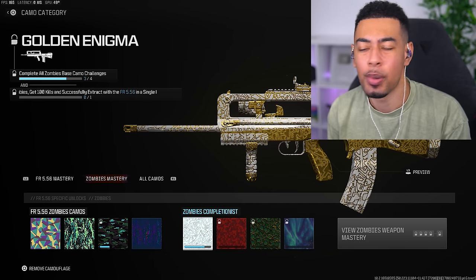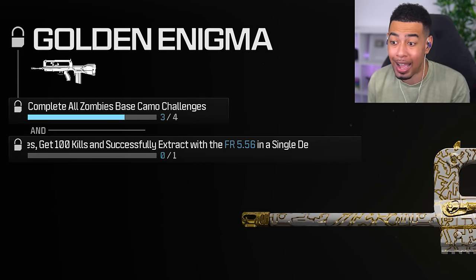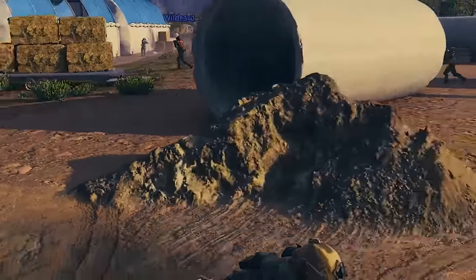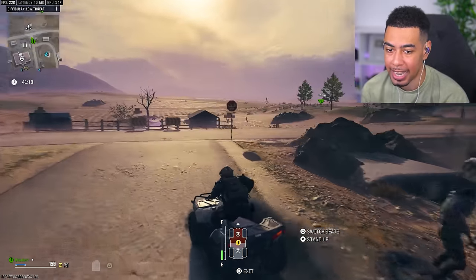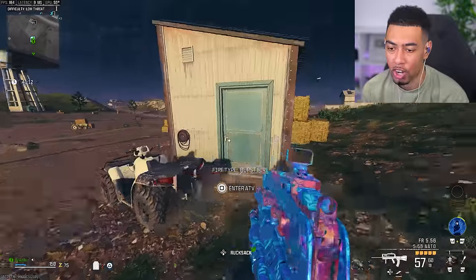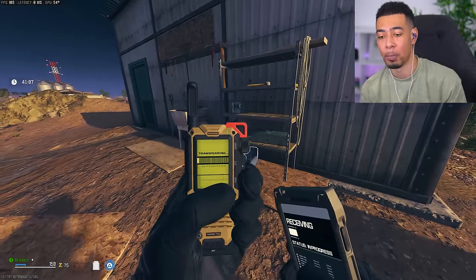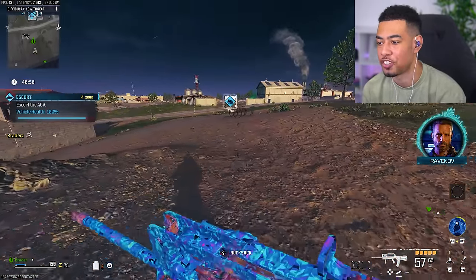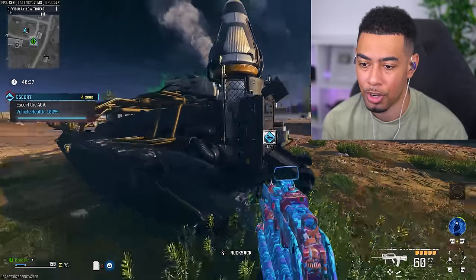We couldn't do it in one game anyway, because for gold we need to exfil after getting 100 kills. This guy is doing the spore contract too. I want this vehicle contract over here because I need to get a bunch of dog kills. I'm going to pick this up - apparently when you do this, not only dogs spawn but a bunch of zombies too. I've never done this so I don't know how true it is.